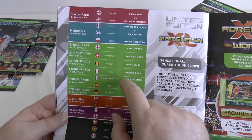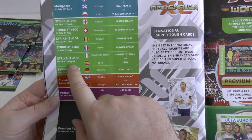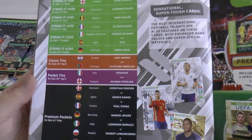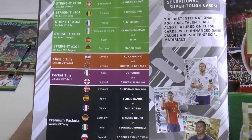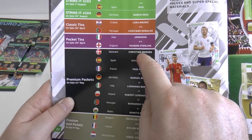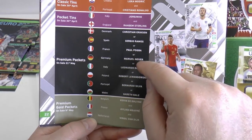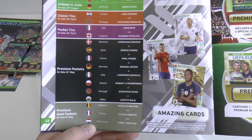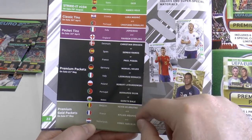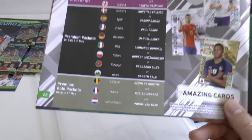There's Marco Reus at the end of August. Tins have Luka Modric and Cristiano Ronaldo — two in the same one. Pocket tins have Jorginho and Raheem Sterling. Premium packets have eight limited editions — not particularly top-quality players, with really only Lewandowski and Bernardo Silva of any quality in those premium packets.